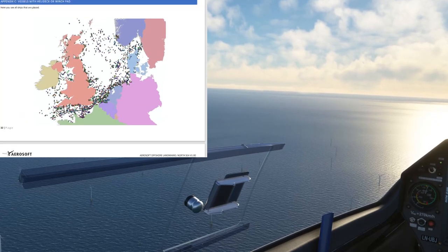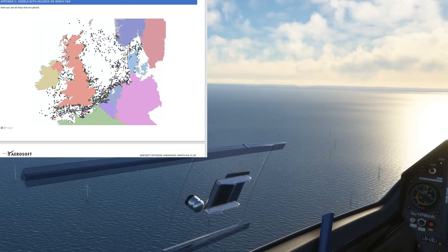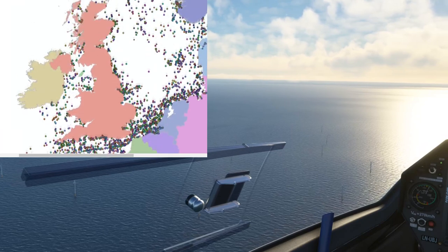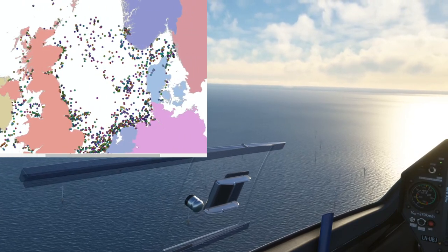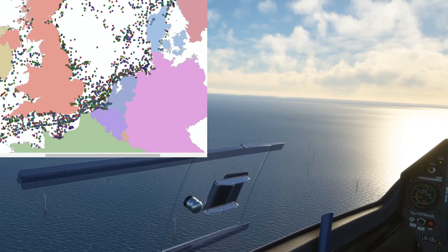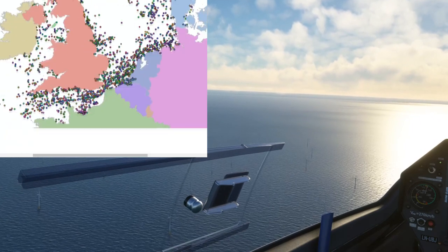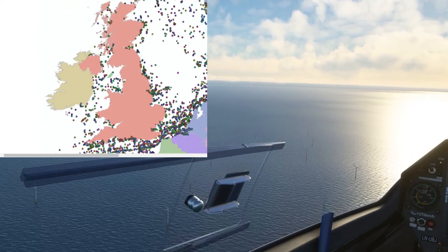Perhaps one of the clearest ways to show you what's included is Appendix C from the manual — all of those little blips and dots covering this huge area, that is where you will find something included in this package. So all the way to the Outer Skerries, across to the fjords, north of Amsterdam, down through the English Channel past Calais, all of the North Sea, across to the Irish Sea, and elements of the Atlantic Ocean — all detailed as well.